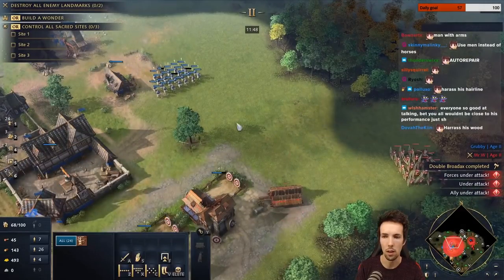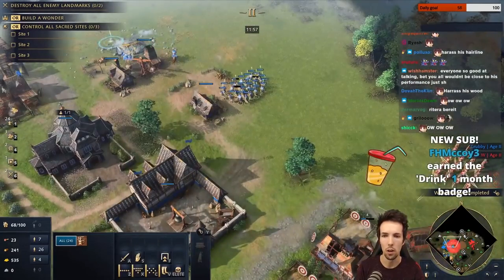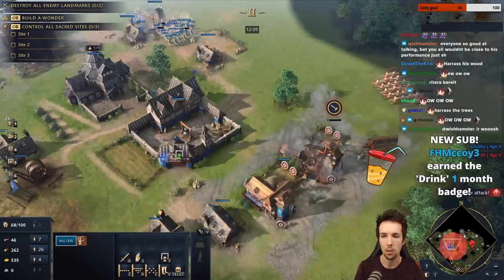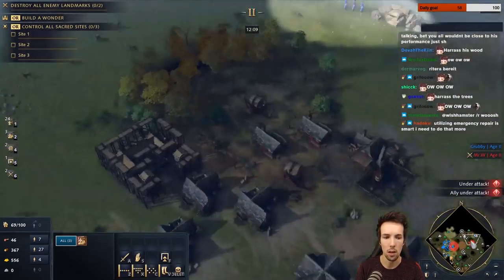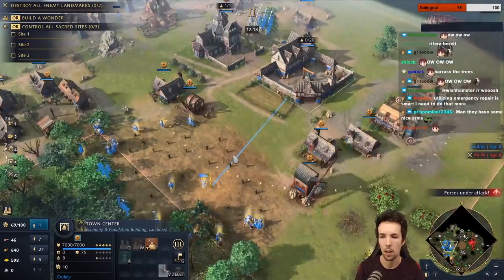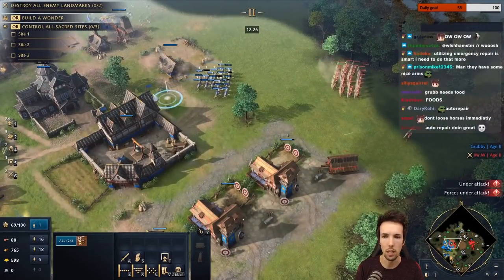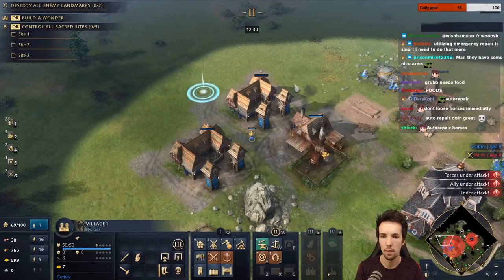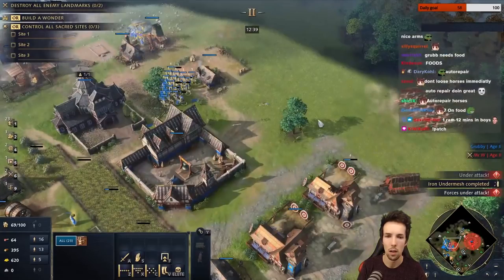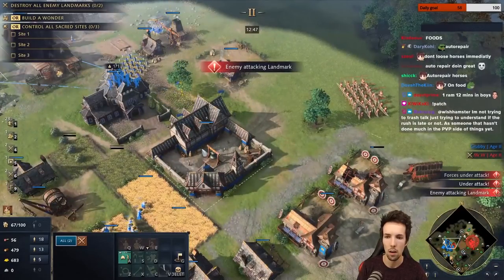We harass his wood. We're just looking for him to not keep his units inside. Auto repair again — if possible at all, we go in and don't lose our horses immediately. I need more food. This is good — now we're going to try to surprise him. He is looking, it hurts. I need a marketplace. I need farms. Keep them alive, keep them alive.